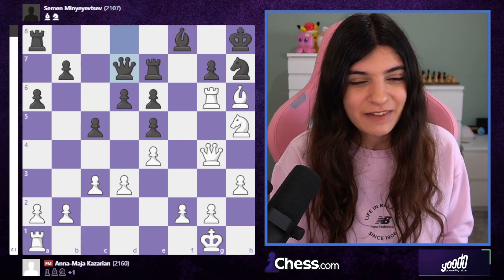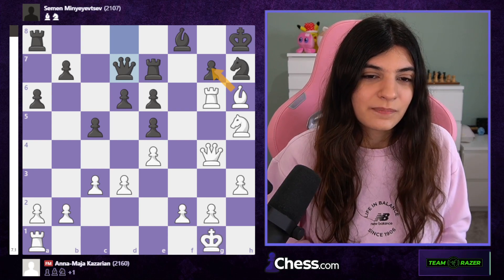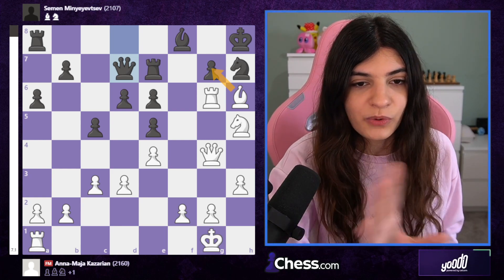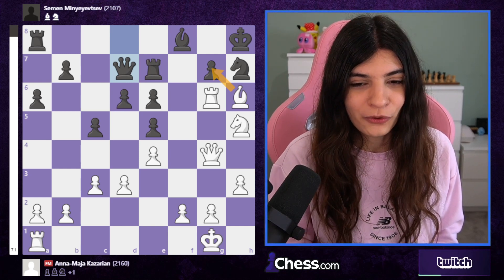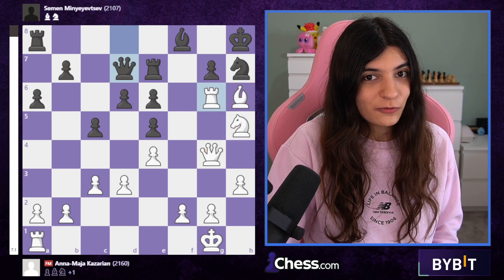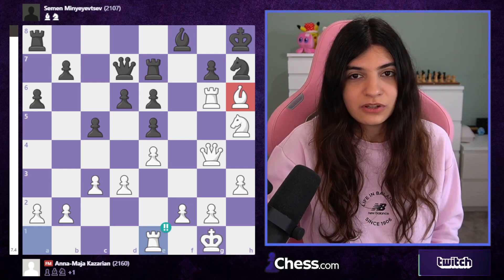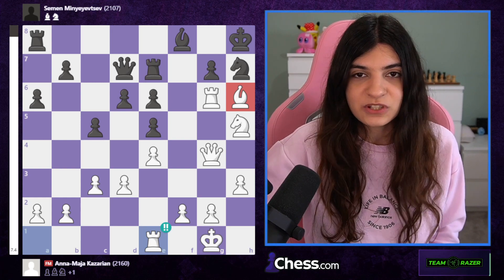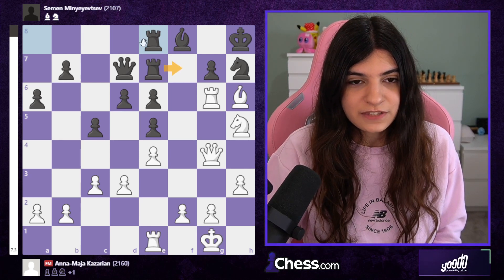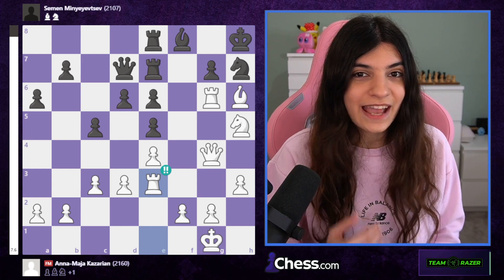My opponent went for queen d7 because after I took on h6, I'm also attacking g7 which needs to be defended. I thought I have a really crushing position, but where is the final blow? All my pieces are attacking g7, so let's involve more pieces. Rook e1 — the second brilliant move — because I'm simply letting my bishop be on holiday over here; nobody can touch this bishop. My opponent played rook ae8 wanting to reinforce with rook f7 or rook e7 for more coverage on g7. I continued with rook e3 — another brilliant move — because this bishop is a loose bishop still on vacation.